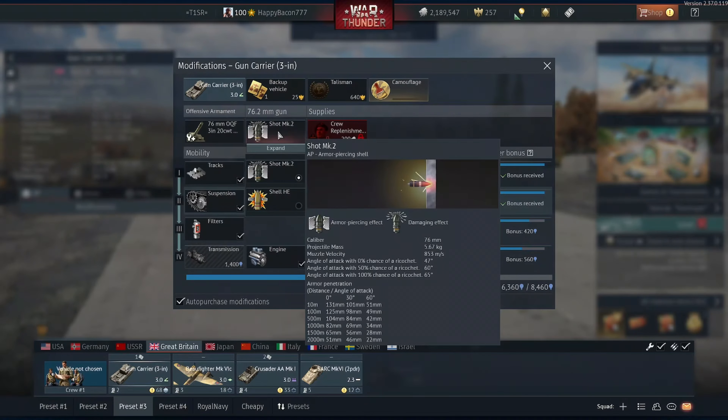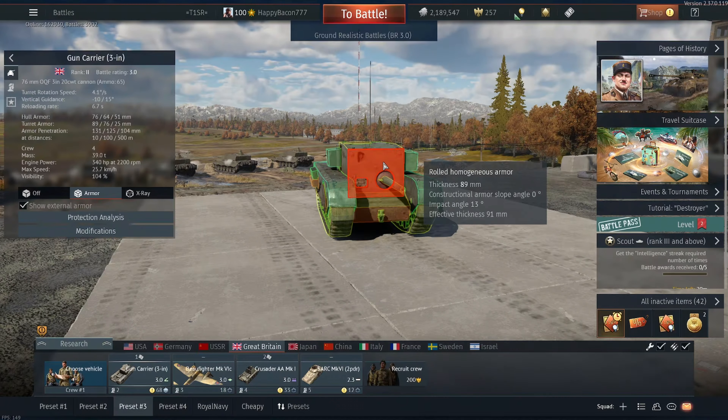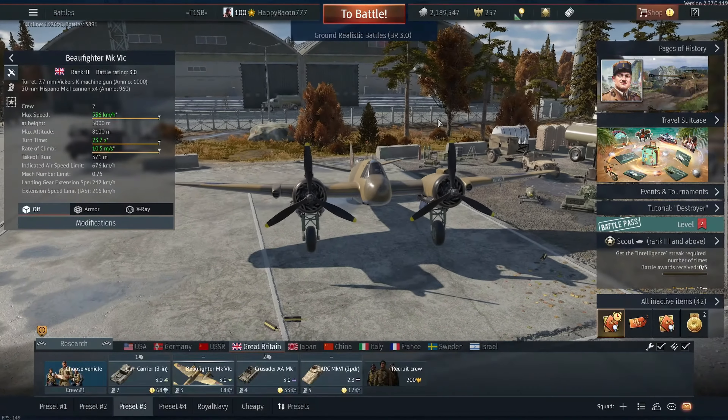I call it a box of love, because you've got to remember it's 3.0. It's got a 76mm gun that penetrates a lot, quite a bit of spalling and muzzle velocity — it's pretty decent. The hull traverse is actually pretty nice. On top of that, the armor: for 3.0, almost 90 millimeters of armor. It's pretty good. So to offset this very ugly tank that only a mother could love, I'm going to bring out the Beaufighter.